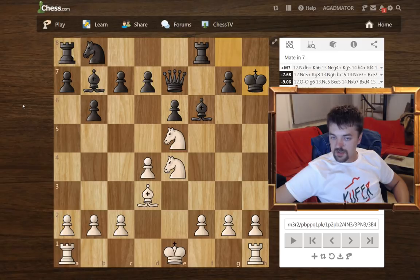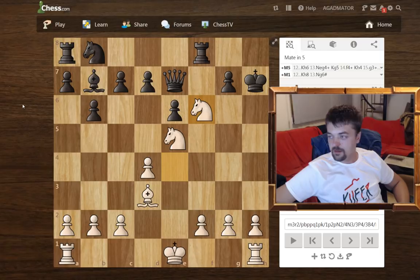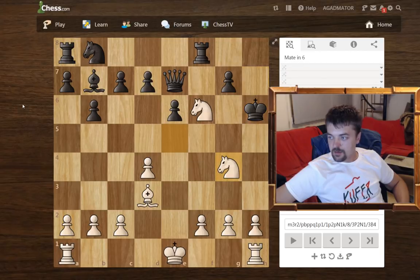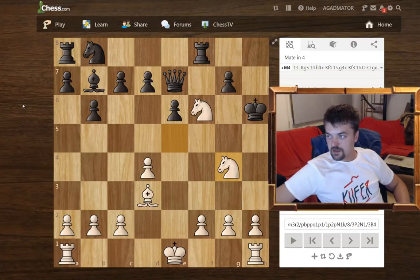And here comes the beautiful combination by Lasker. Knight takes f6, double check. If king h8, then simply knight to g6 is checkmate. So the king has to go to h6. And now knight e5 to g4. This was quite counterintuitive because the other knight could also have come to g4, but this is better, although it leaves the f6 knight unprotected. King to g5.